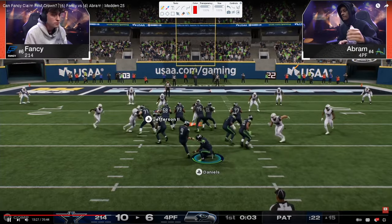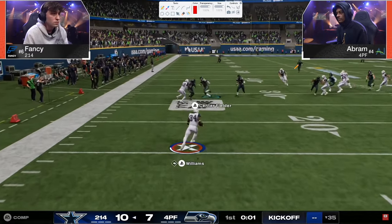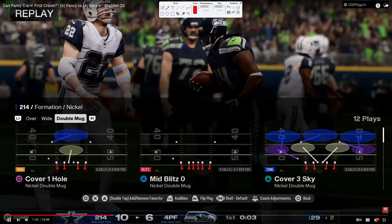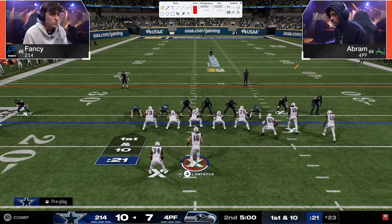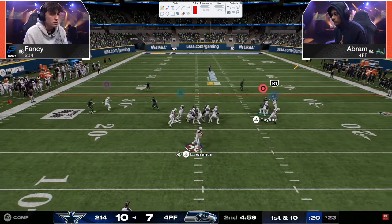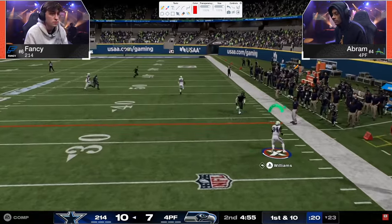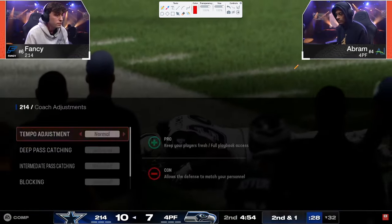Abram runs right in for a touchdown — a huge drive, an answer to what Fancy was doing. We'll see how they adjust as the game goes on. Here's mid blitz again, and there's a running back wide open. Fancy is still in the Colts playbook.